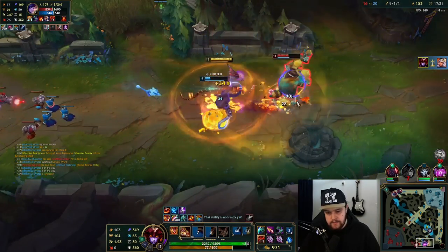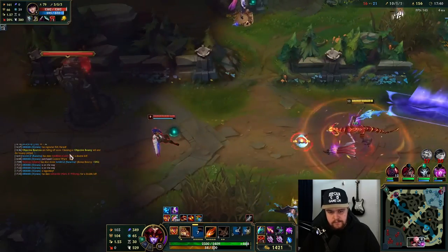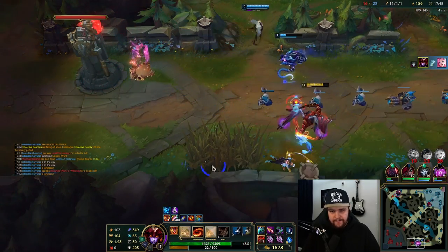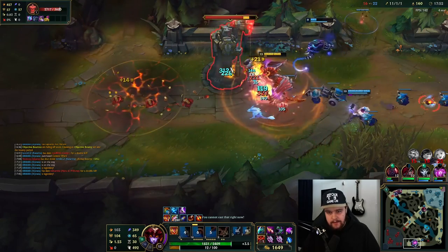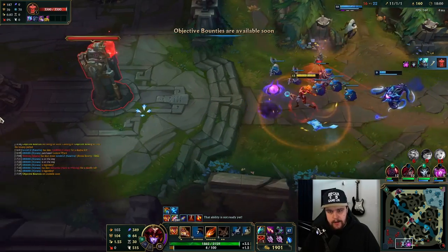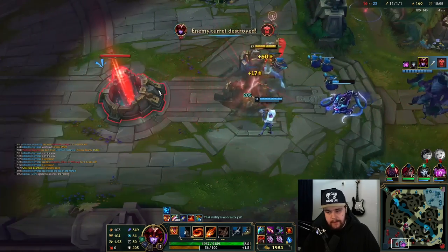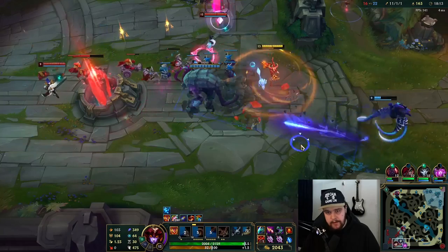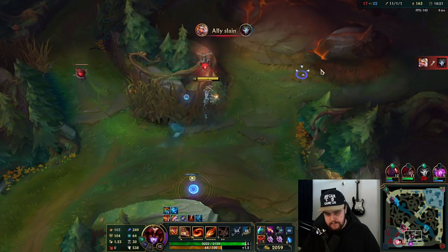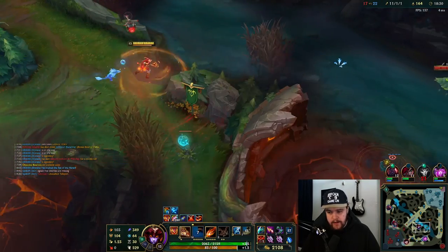I'm going to run at Nunu here real quick. I don't know why he would have ulted there, but okay. That's a lot of damage on Caitlyn — I do a lot of damage, and she walked into my E as well. That Caitlyn lost all of her health in one go. Going for the turret here — dragon's going to spawn in like 50 seconds. I should be able to get this because they're still dead. I'll put the Herald down and get this turret down as well. I maybe didn't even need the Herald at all. He's dead, that's fine. I may have to rotate mid here — I need to hit scuttle and get my dragon form back real quick. This dragon's going to be in 19 seconds.